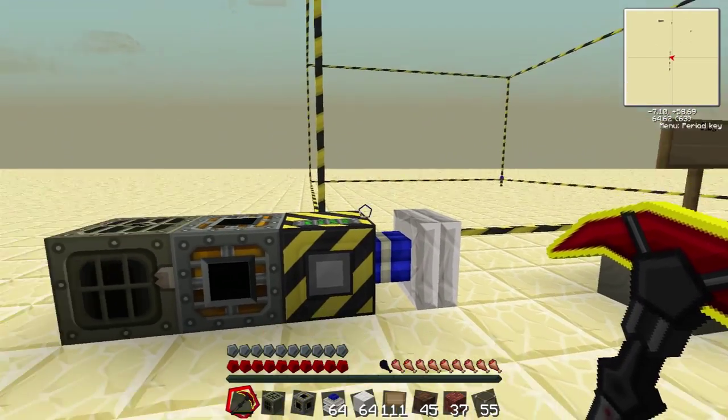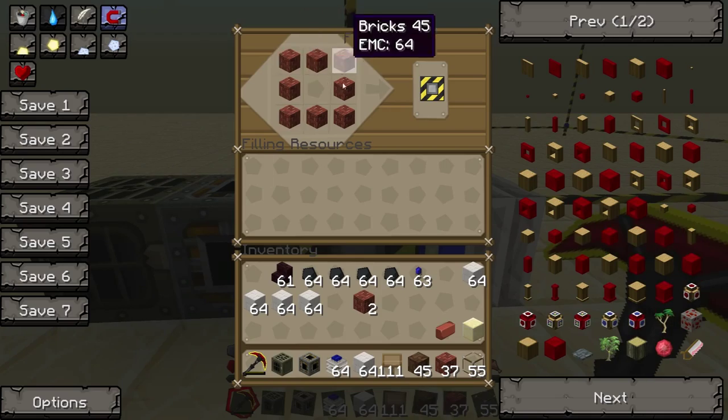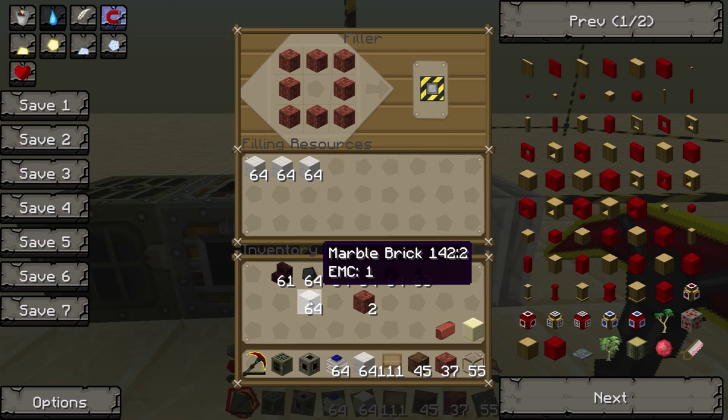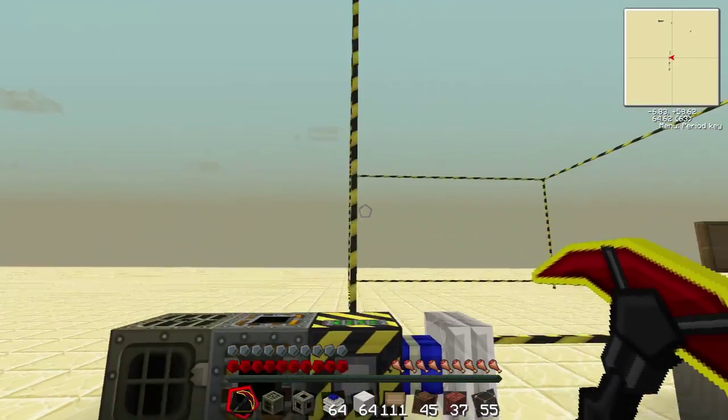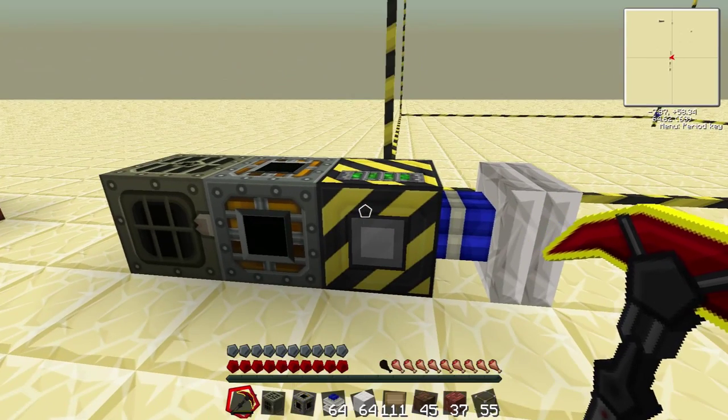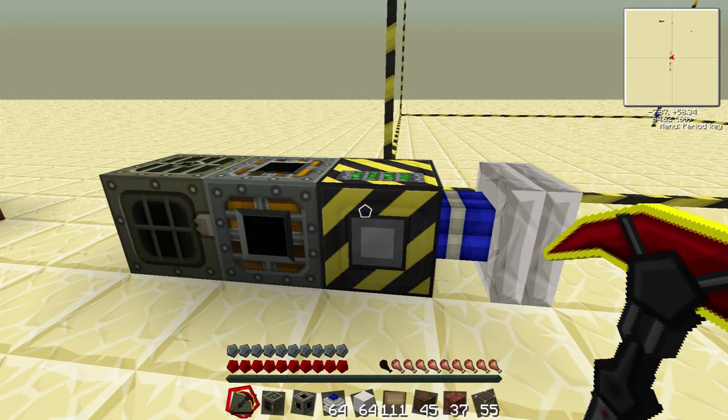Once you've got that all set up, you now need to decide what you actually want to build with. This doesn't have any bearing on the pattern — it's about the actual resources you're building with, so what's going to look nice. Let's say some marble brick — whack some marble brick in there. This is basically the area you're going to use for your materials. If you don't want to make a ceiling, I think it does that last, so just keep watching it and when it gets to the ceiling point, just stop it and you don't put the ceiling on top.